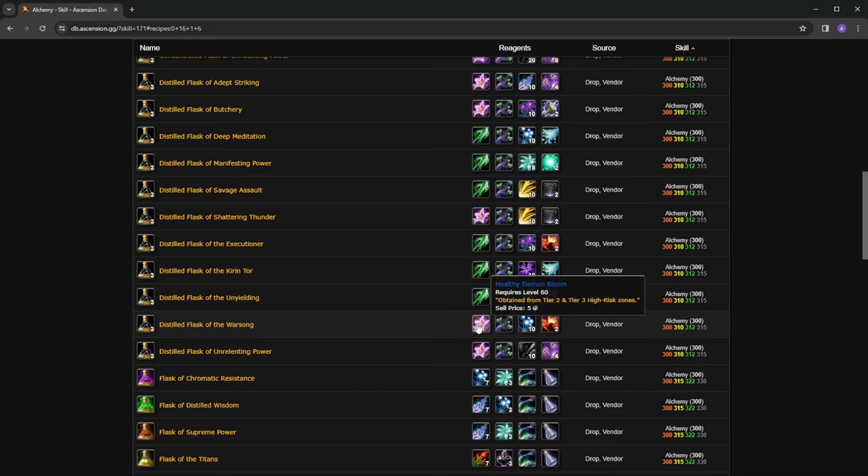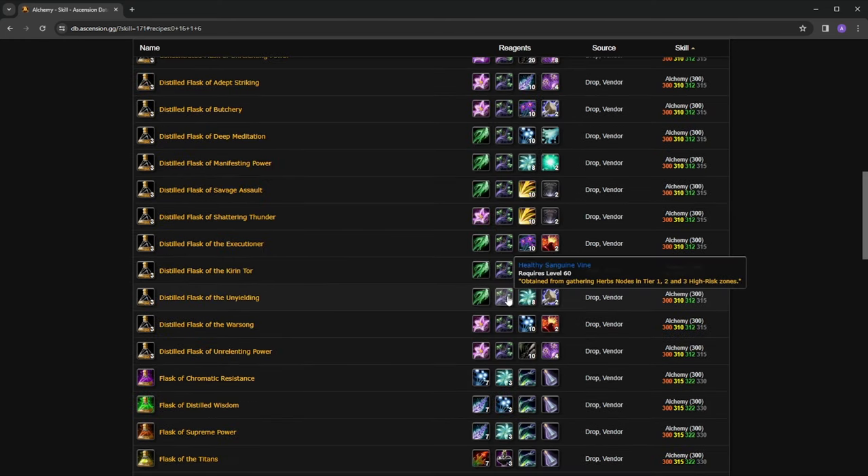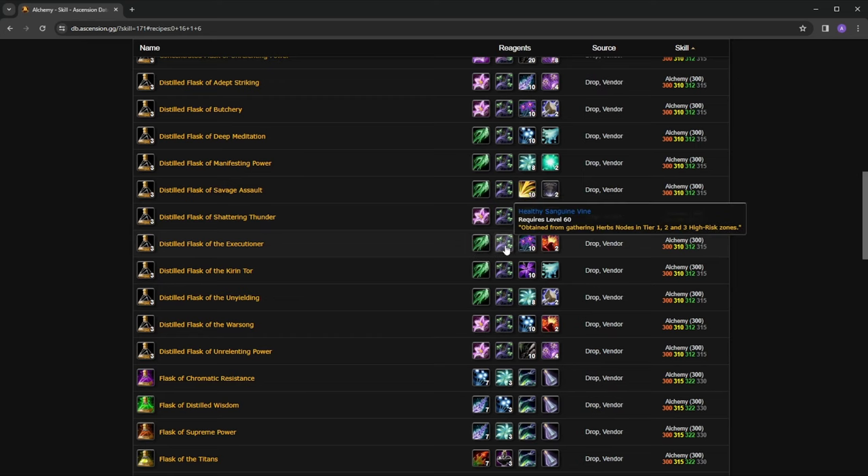We have sanguine, demon, and core for classic content. Scrolling down to TBC recipes, they have twisted, nether, and void. Sanguine drops almost everywhere. Core drops at a higher rate but you normally need to be in event areas or killing event mobs to get them reliably. Demon, as shown in the tooltip, only drops from tier two and tier three — you can't even get it in tier one, whereas sanguine and core you can.